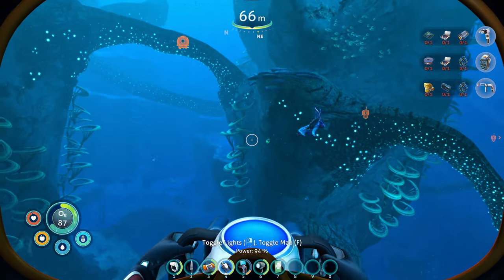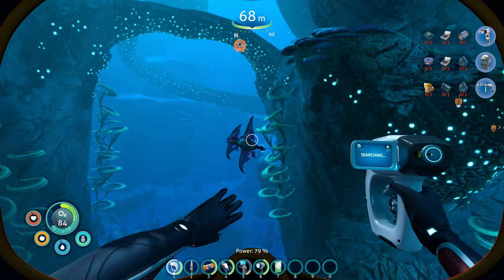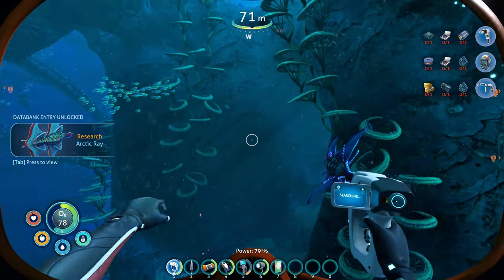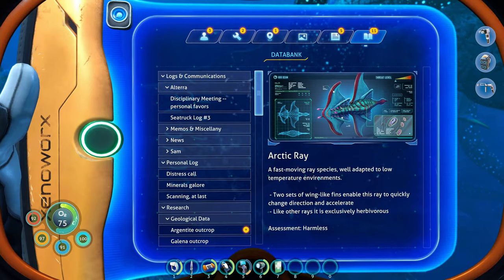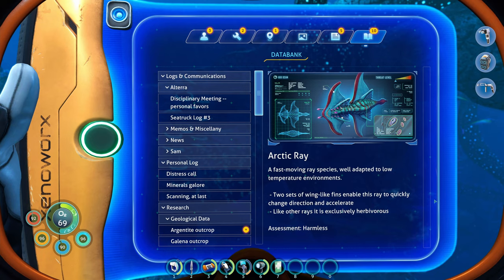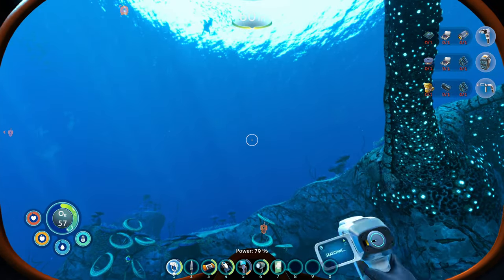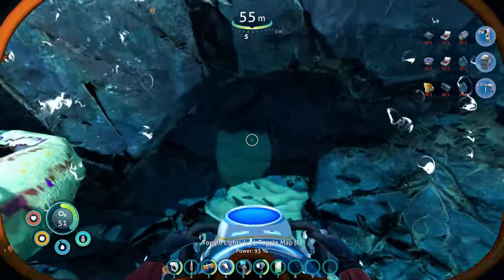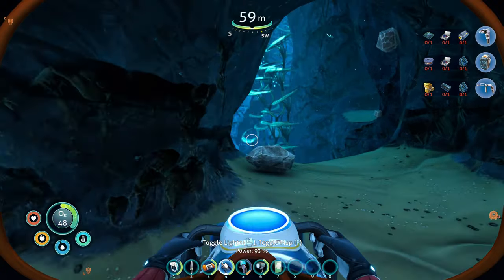Oh, maybe I'll scan this dude. That might be a friendly one. Harmless — two sets of wings like fins enable this ray to quickly change directions and accelerate. Like other rays, it is exclusively herbivorous. Well adapted to low temperature environment. I guess the first description part is usually pretty redundant, basically just describing what you see.